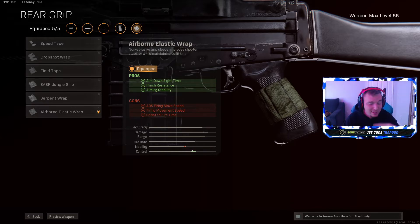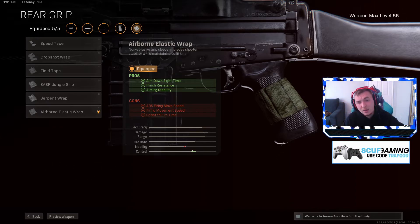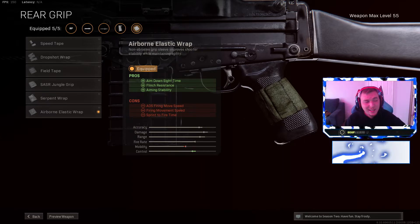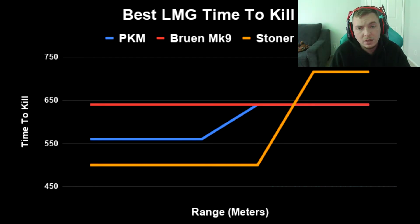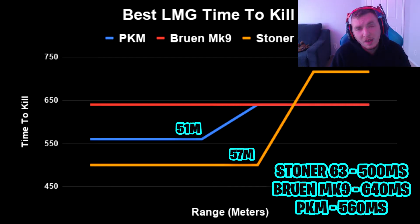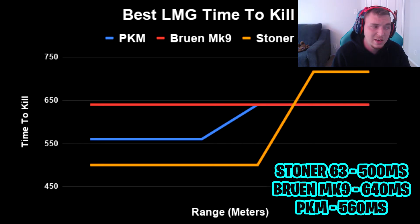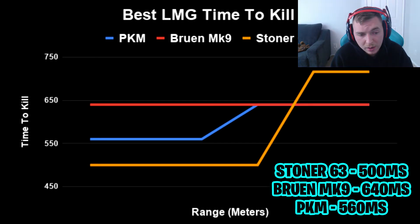Now let's look at the time-to-kill data and why this LMG is the best out of all LMGs. On screen you can see the TTK of the top three LMGs: the Bruen, the PKM, and the Stoner. The Stoner has the best range at almost 60 meters — about 10% more than the PKM — and a faster time-to-kill by about 10%. So 10% more range, 10% better bullet velocity, and 10% faster time-to-kill. Add those numbers together and the Stoner is the best weapon. When the M16 and AUG get nerfed and you're looking for your long-range meta weapon, the Stoner will definitely be that weapon.